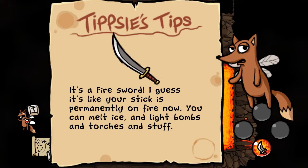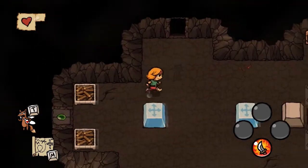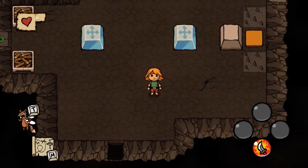It's a fire sword! I guess your stick is permanently on fire now — you can melt ice, light bombs and torches and stuff. Cool.